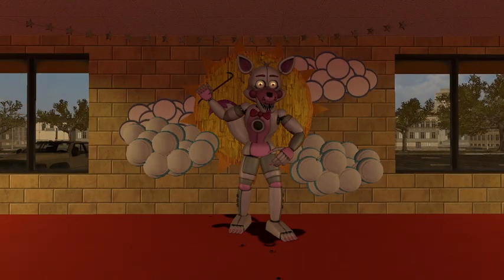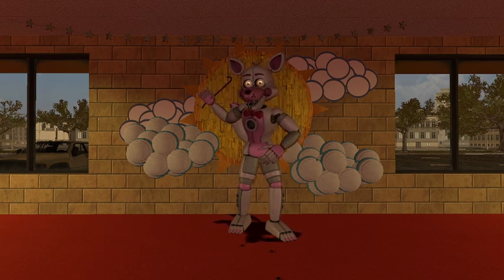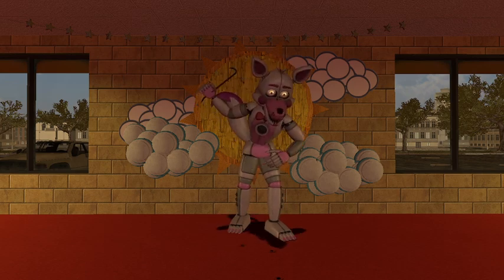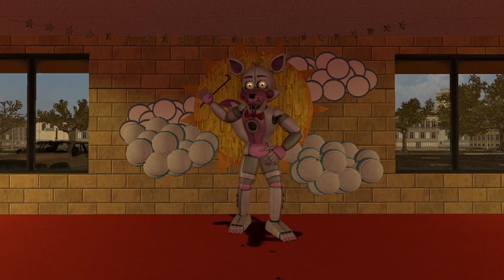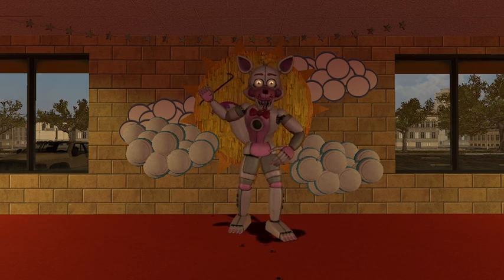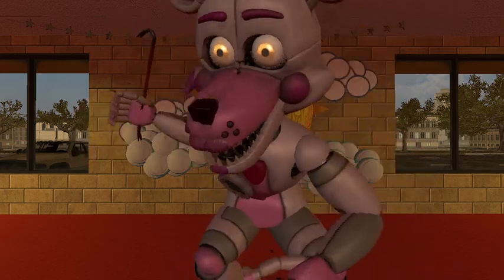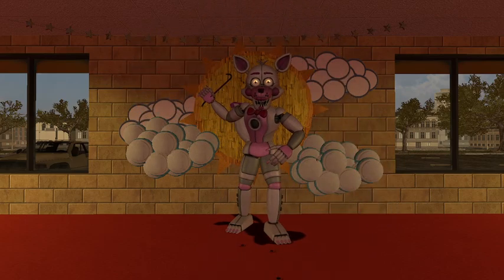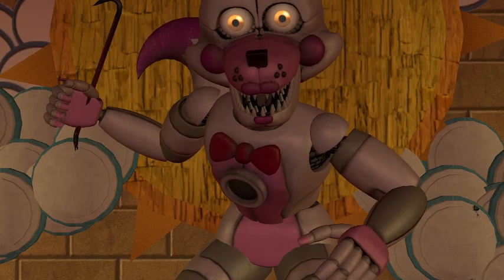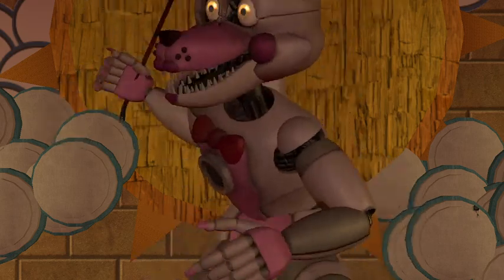Next is Funtime Foxy — I completely forgot that Foxy was in Help Wanted 1 and 2. In Help Wanted 1 he had his own mini games and I think a hard mode version too. Here's Foxy — he does look a little goofy because the eyelids are pushed so far back it looks like he's staring into your soul. Like, hey kid, what's up? You want to have a fun time with Funtime Foxy?